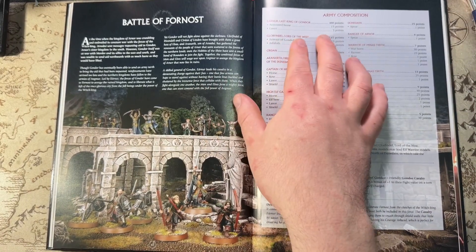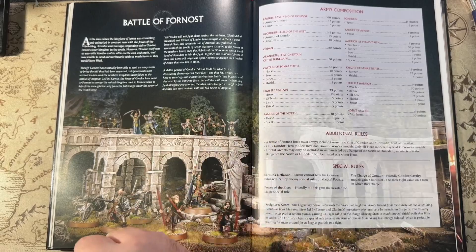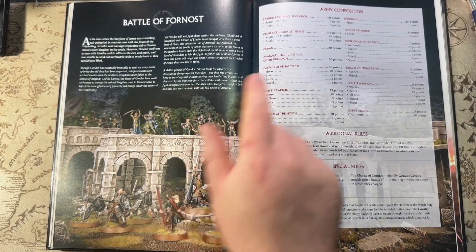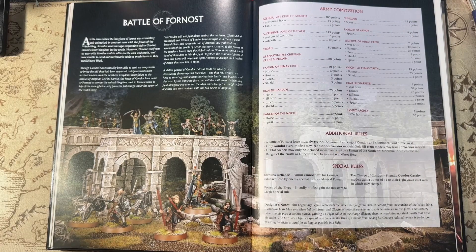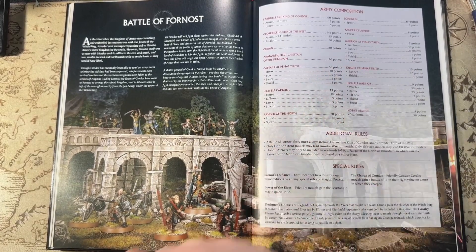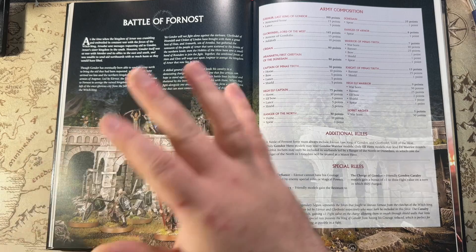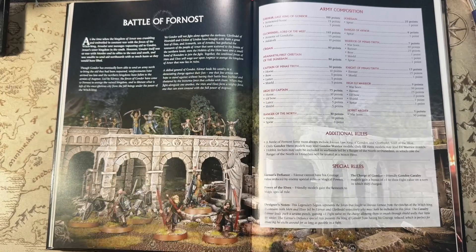So the army composition: you can take Earnur, Last King of Gondor, with armored horse and lance. You can take Glorfindel — the lovely new Glorfindel model. We have Cirdan, Aranaph the first chief of the Dunedain, a Captain of Minas Tirith, a High Elf Captain, a Ranger of the North, a Dunedain, Rangers of Arnor (the plastic rangers), Warriors of Minas Tirith, Knights of Minas Tirith, High Elf Warriors, and a Hobbit Archer. The hobbits — there are accounts of them leaving the battle, so maybe they just went there and said hello, but it is very, very cool. That's a very big mixture in this army.